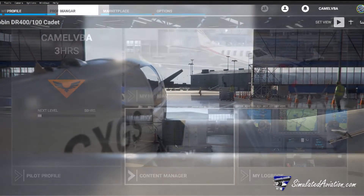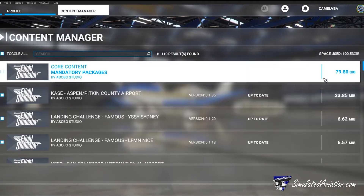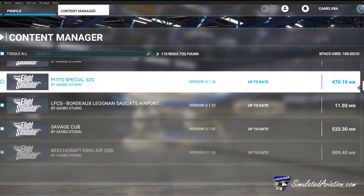Within this area is the content manager as well. Here you can see what add-ons you have installed — from aircraft to airports you can find it here. If you want to remove certain add-ons you can also do so from this section.